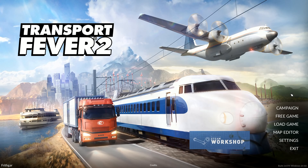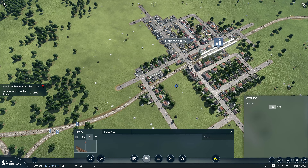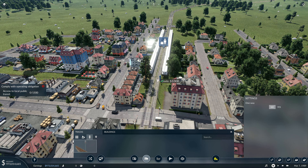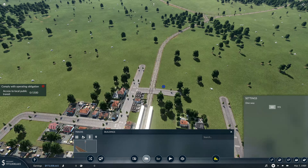Hey folks, it's Frithgar here, how you doing? Welcome back to Transport Fever 2. We've got three signals on each one, and then over here I'll put a signal coming into that station and one coming out of the station, and I will do the same.